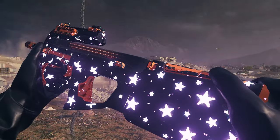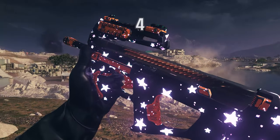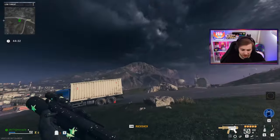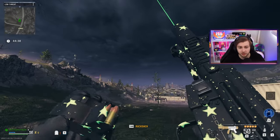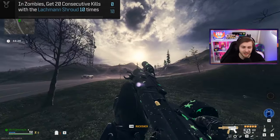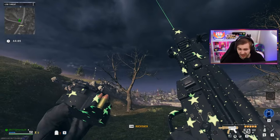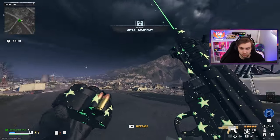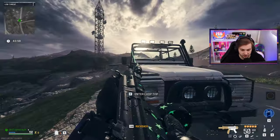The glow-in-the-dark umbral destiny camo is one of the best non-mastery camos in the game. So let's hop into zombies and go pick it up — it shouldn't take us too long to unlock this. All we need to do is get 20 kills without getting hit 10 times. And it's actually the inverse version of the camo we have on right now — this is the multiplayer camo, and this one also glows in the dark.